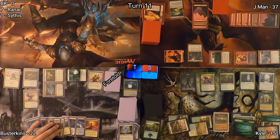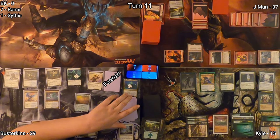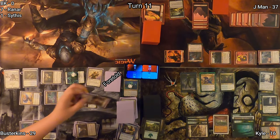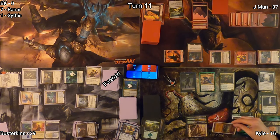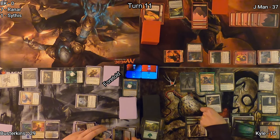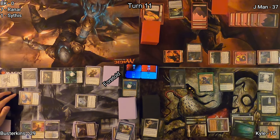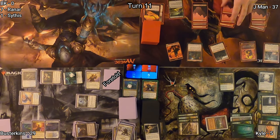On Busterkins' turn, he plays Plains, then casts his own Approach of the Second Sun — so the race is on with two battling Approaches. He gains seven, puts it seven from the top, moves to combat, brings back a Selfless Spirit off of Sun Titan's triggered ability, draws a card, and exiles a card. Selfless Spirit comes in tapped and Kyle gains a life from Authority of the Consuls. Kyle casts Path to Exile on Busterkins' Ethereal Valkyrie. Busterkins declines to find a land since his Approach is only a few cards down. Kyle chump blocks Sun Titan with his zombie, then double blocks with his Satyr and Sithis to kill the Stoic Farmer, going to five life.